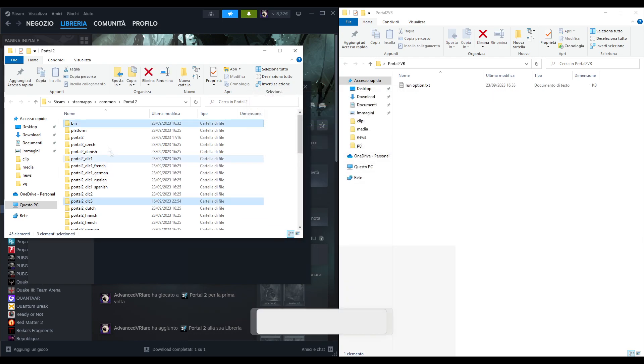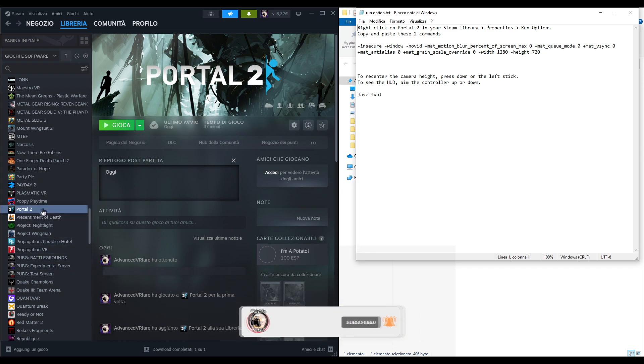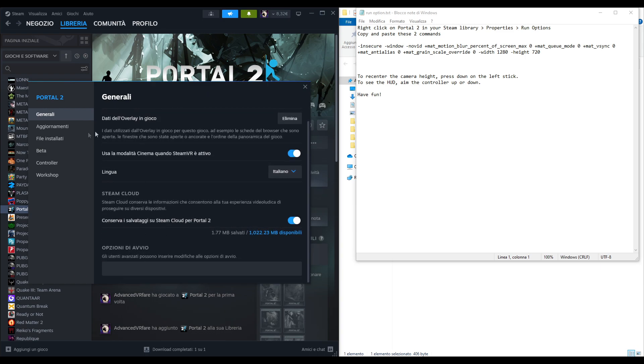You've just installed Portal 2 VR mode. Now open the text file you've found in the extracted archive. You'll see commands for starting the game, select all of them, right click and copy. Right click again on Portal 2 in your library, go to Properties and in the General tab, scroll to the bottom. In the launch options text box, paste the commands.